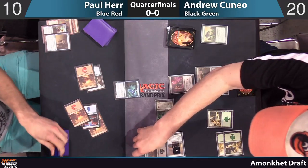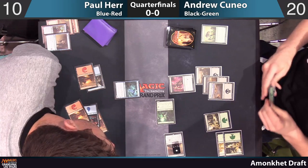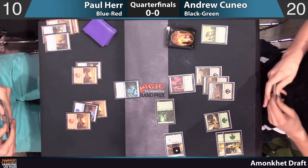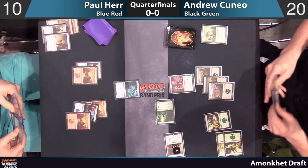Paul did not block. I think he wants to have his Deem Worthy available to try to get Andrew if he attacks into that Serpent again. There are so many combat tricks in Andrew's deck, he activated it before damage — so if he hit a card like Supernatural Stamina, it wouldn't go to waste. Not typical, but great.